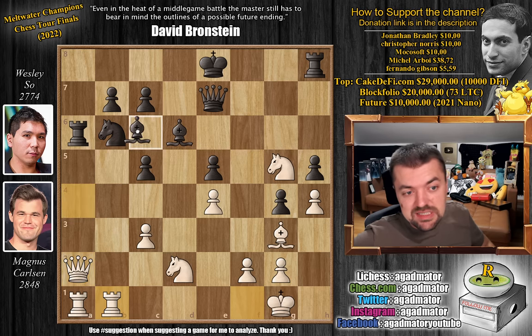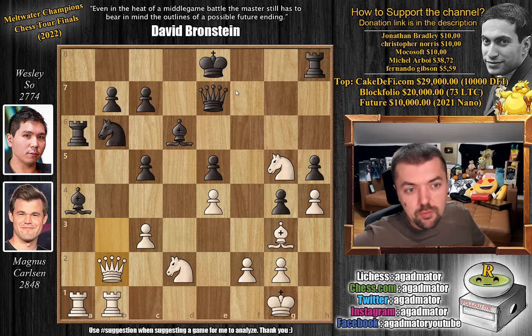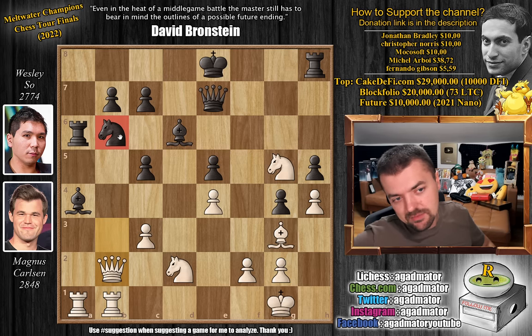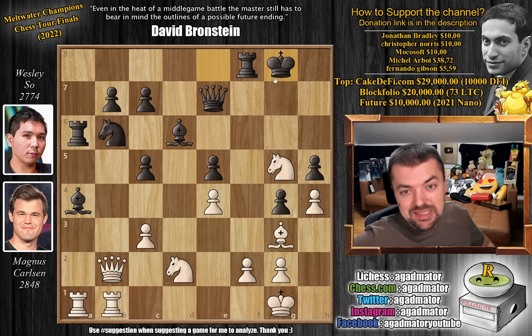Bishop to c6, shifting the bishop to this diagonal and opening up a discovery towards Magnus' queen. Queen to b3, and now bishop back to a4. Magnus repeats — or rather doesn't repeat, he retreats with the queen. Here Wesley should play king to d7, then king to c8, where the king will be safe as it's really impossible to dislodge the knight from b6. But instead, Wesley played kingside castles, and this is where things can go terribly wrong for him.